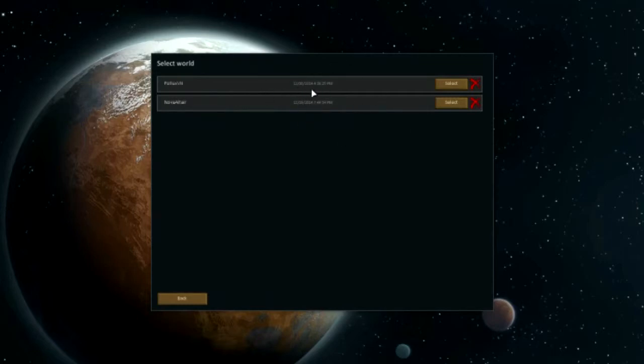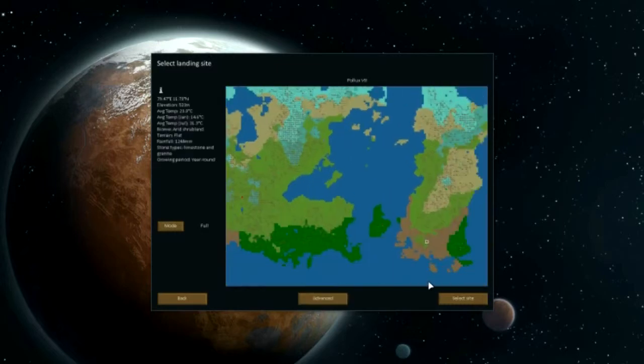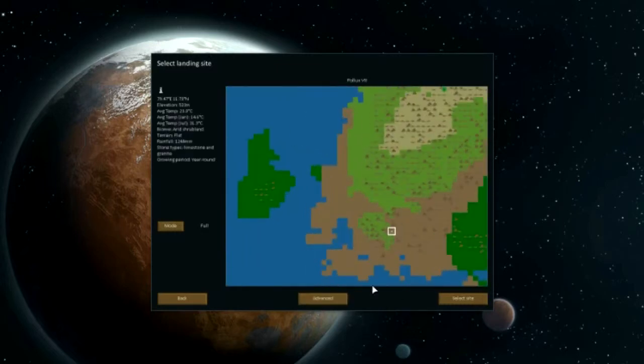You can see your worlds listed here — these are a couple of older worlds as well. I'm going to go on the one we just created, which is this one up top, and select that. Then we get to choose our drop site or drop zone. We're going to go to where we said — somewhere around down here. Going slightly further up, there's year round growing, granite, slate, and marble, with a larger hill so we can build. We're going to select the site.